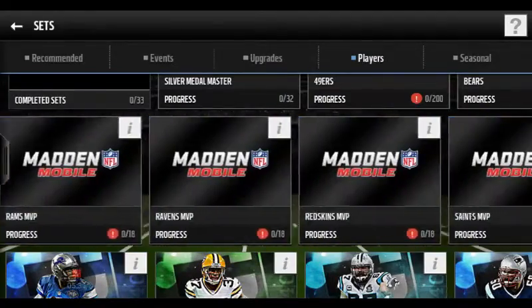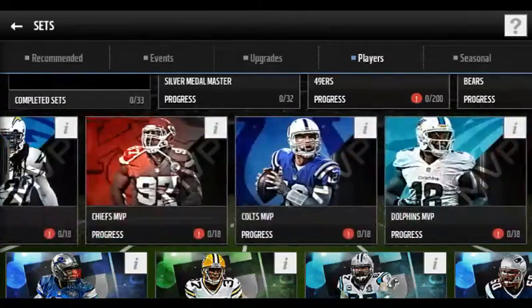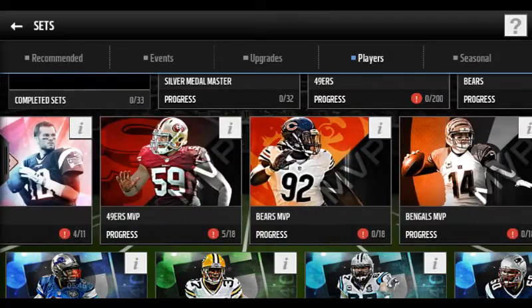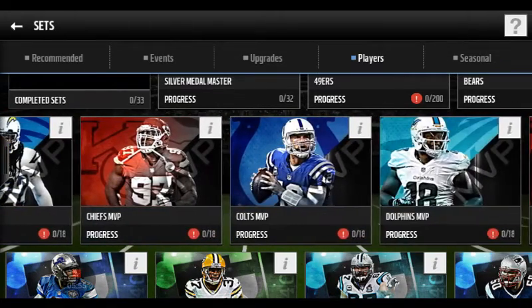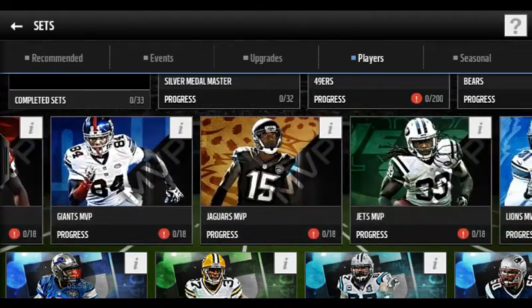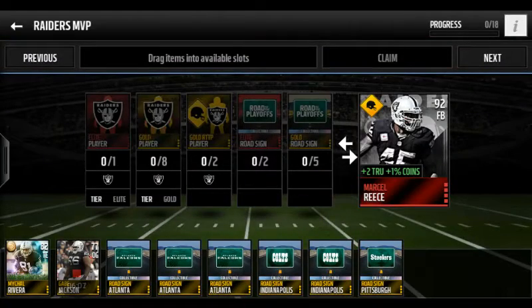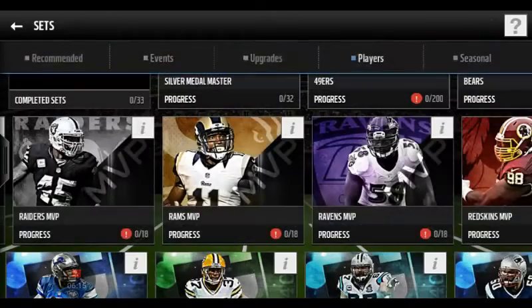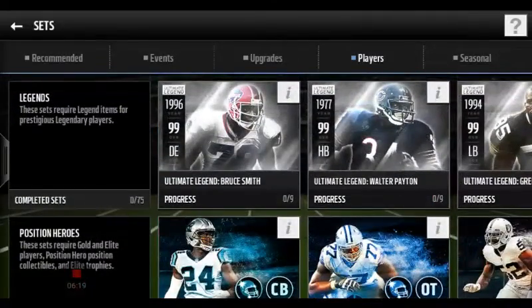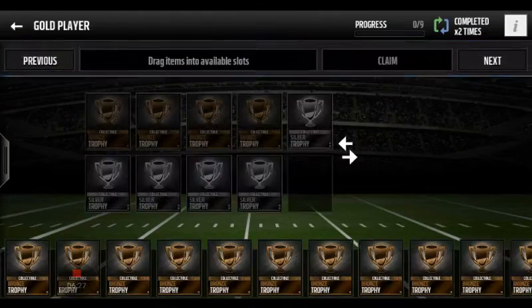MVPs — all these guys are 92 and above. I did at least four of them; three were O-linemen and one was a safety. If you do all of these, you're looking at a 96 overall team right there. You've got about five or six linebackers, a quarterback, a running back, safeties, DBs, D-linemen, at least two to three quarterbacks, a bunch of wide receivers. You even get a good fullback — Marcel Reese, a 92 with trucking bringing him to a 93. All these player sets are good for your team.